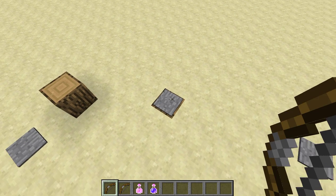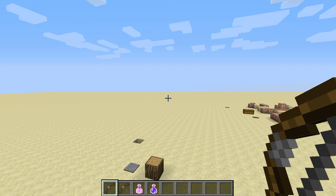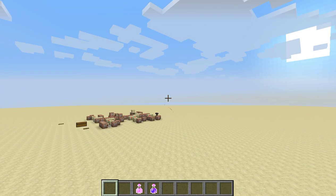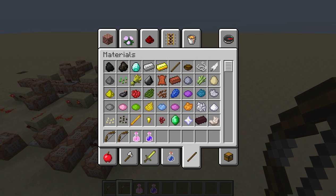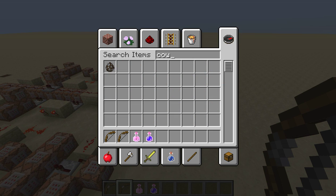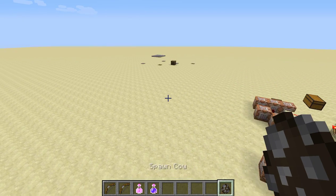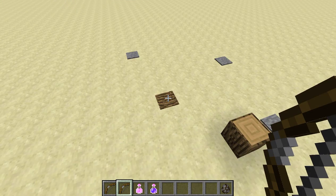So what I did is I made it so when you've fired it on a pressure plate, you get a saw blade, and then you can fire it again and it will shoot that saw blade. And it kills entities. So if we get a cow — it's a little bit, like, ugh — it's not working the best because it's hard to make it so it kills that entity.